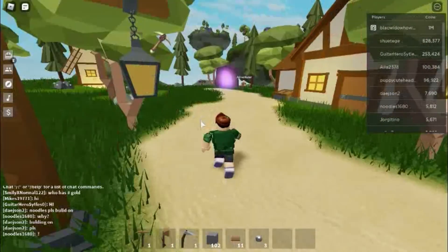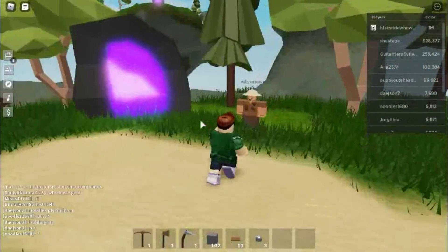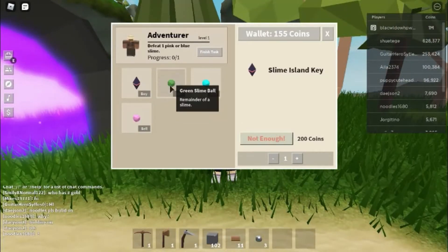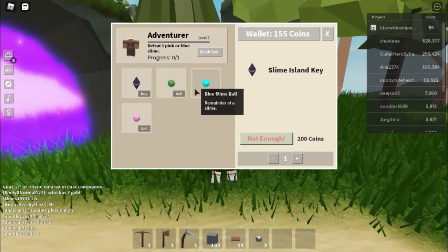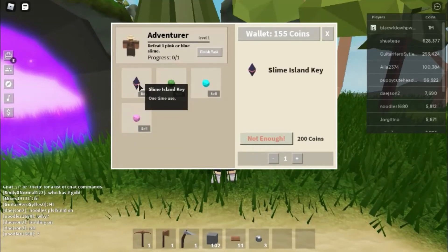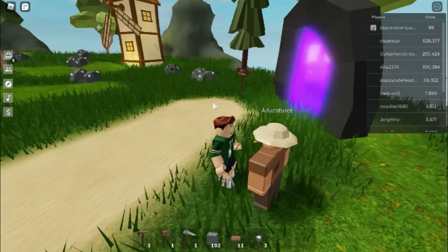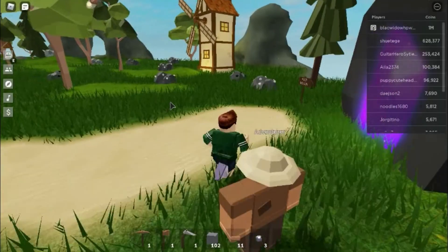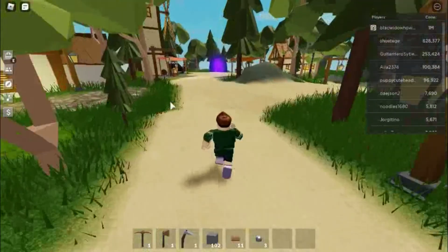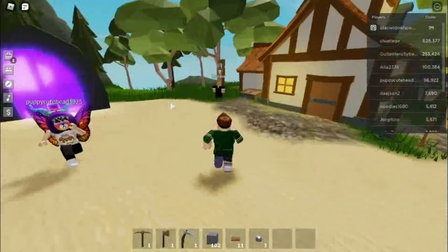I'm gonna go over here and visit the adventurer, let's see what he has to say. A blue slime ball is 300 coins. I think we need to defeat one slime probably. As you can see, we have 155 coins.